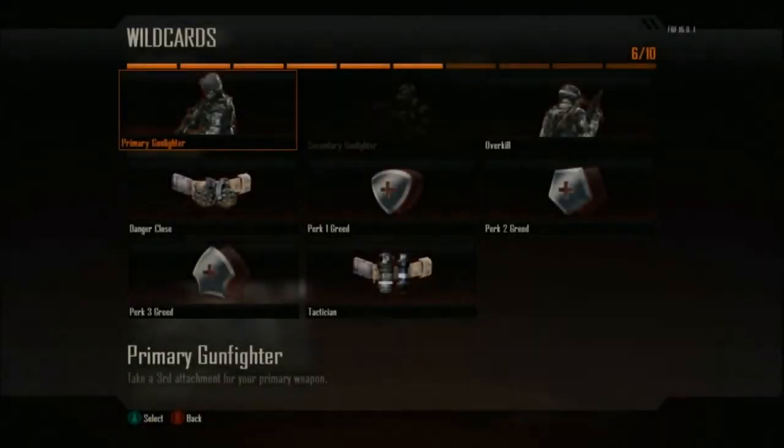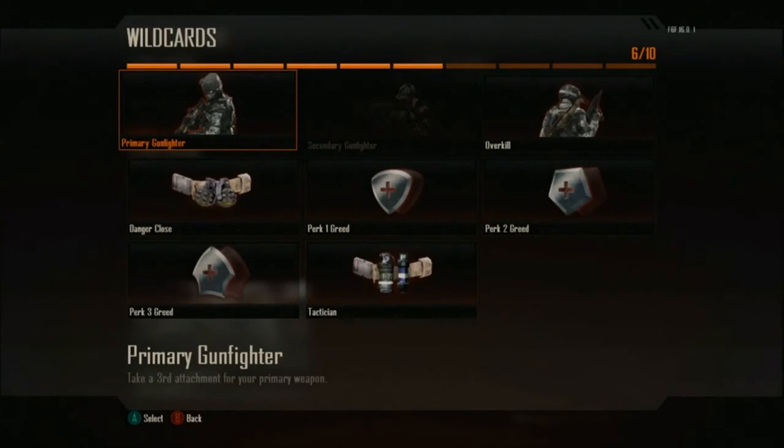The best way to explain wild cards is they're there to balance things out so you can't create too overpowered a class. For instance, if you choose to take a third attachment on your primary weapon, it automatically selects the Primary Gunfighter wild card, which costs another point. Secondary Gunfighter works the same way — if you choose a second attachment on your secondary, it automatically selects Secondary Gunfighter. Overkill we've seen before: if you want to run two primary weapons, it automatically selects Overkill, taking off another point.